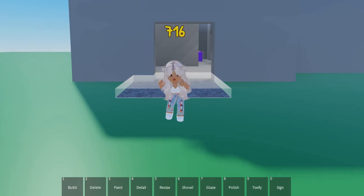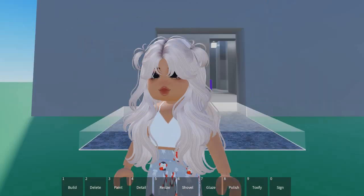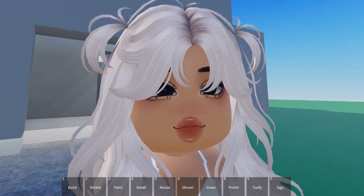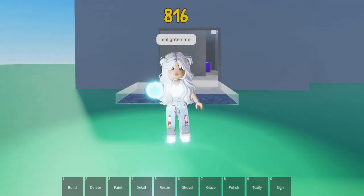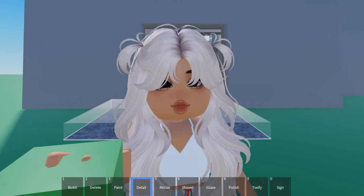Hi guys, today I will explain what happens to the items in your inventory once you have gotten more than 10 items. I have gotten 10 items in my inventory and I want one more. I said 'enlighten me' and I got one more item, but when I pick another item it goes away.